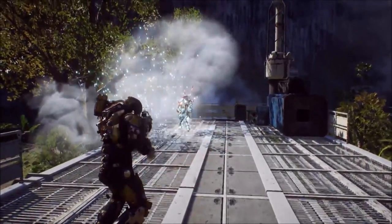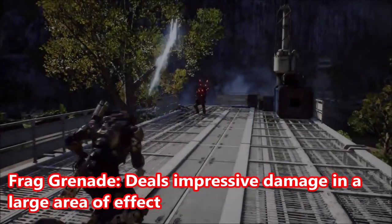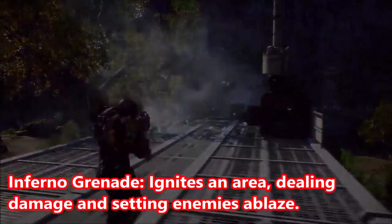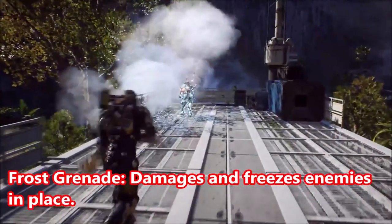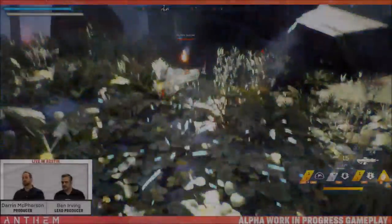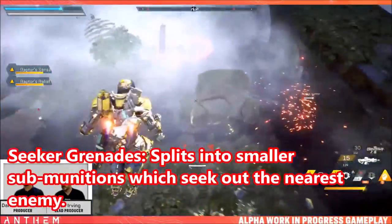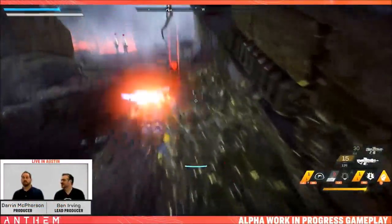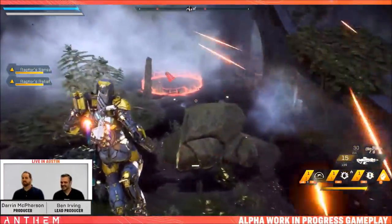The Ranger has the ability to throw different types of grenades with unique effects. It has a Frag Grenade which deals impressive damage in a large area of effect. The Inferno Grenade ignites an area, dealing damage and setting enemies ablaze. The Frost Grenade damages and freezes enemies in place, giving you free roam to wreak havoc. Seeker Grenades split into smaller sub-munitions which seek out the nearest enemy — think the Division's Seeker Mines — and deal wide AOE damage.